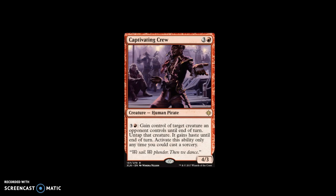Our last card of the evening is Captivating Crew. For three and a red, you get a creature — human pirate, rare. You can pay three and a red: gain control of target creature an opponent controls until end of turn. That creature untaps and gains haste until end of turn. Activate this ability only any time you could cast a sorcery, and it's a 4/3. This is interesting — we've had cards like Act of Treason and Eldrazi Obligator, and this kind of feels like it's trying to replace the Obligator. I like that you have a continual mana sink where you can keep taking their stuff, which is really cool. It's definitely going to draw removal quickly, but it's a strong limited card.